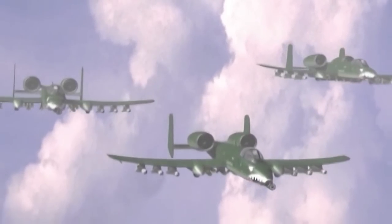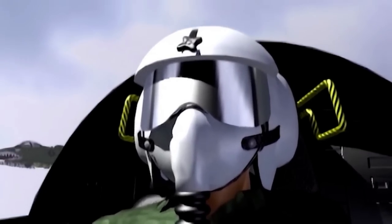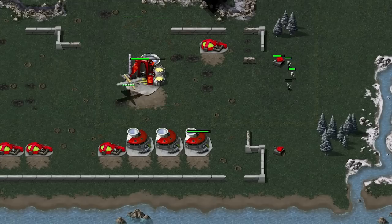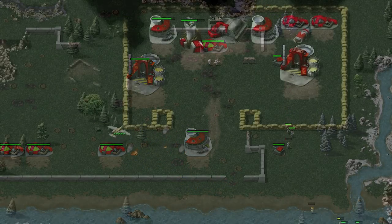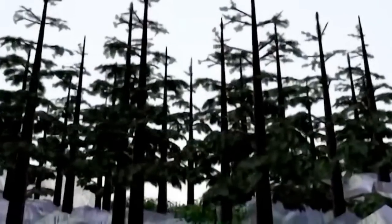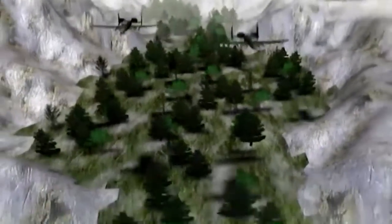GDI's primary ground attack plane was the A-10 Thunderbolt II. This airplane was typically called in by commanders who had successfully cleared the battlefield of Nod's SAM sites. One or two of these A-10s would fly in, dropping napalm bombs onto the designated target. This strike was devastating to bunched up troops and vehicles, and could even level some Nod buildings. The A-10 had resilient armor and could not be easily shot down by Nod rocket soldiers. The A-10 was most famous for its GAU-8A Avenger autocannon, which could fire large depleted uranium shells at a rapid rate. The cannon was designed to take out a variety of targets, including armor. Unfortunately, the A-10s in-game did not make use of this weapon.